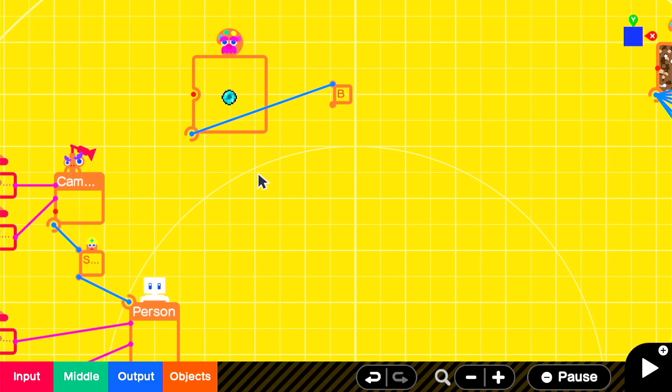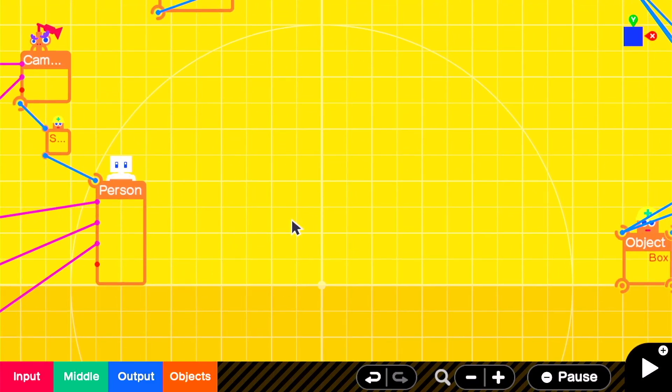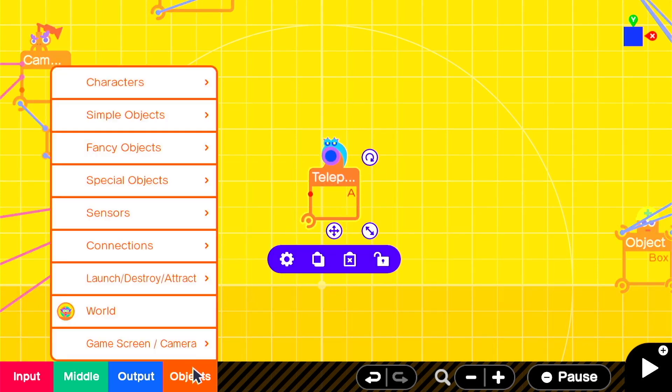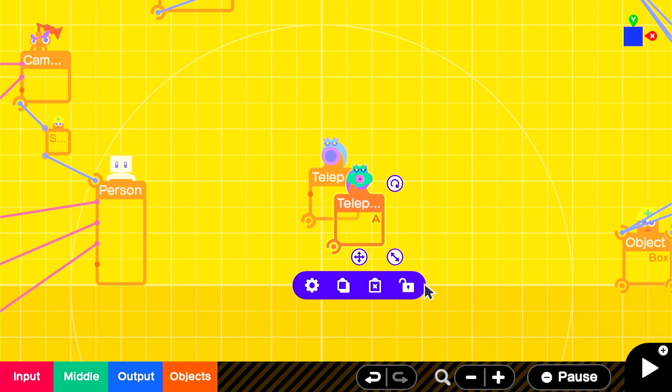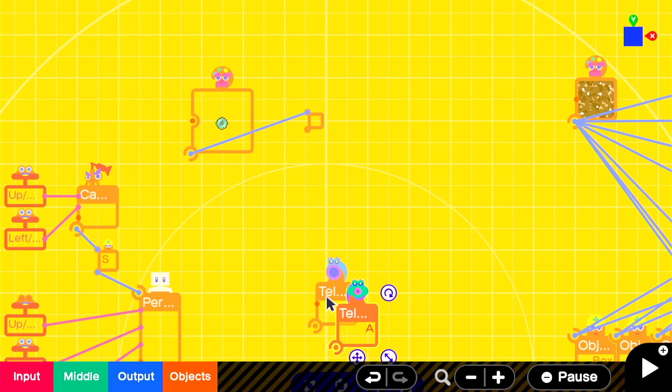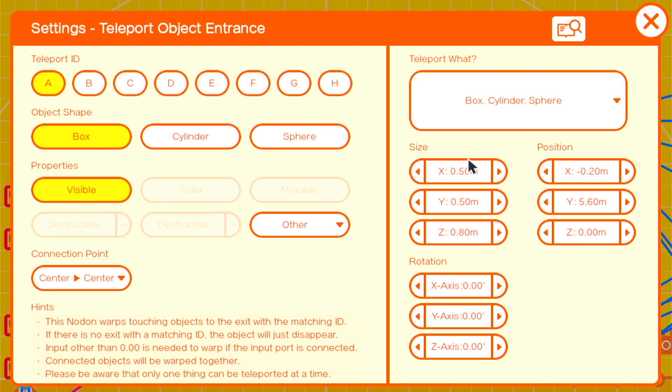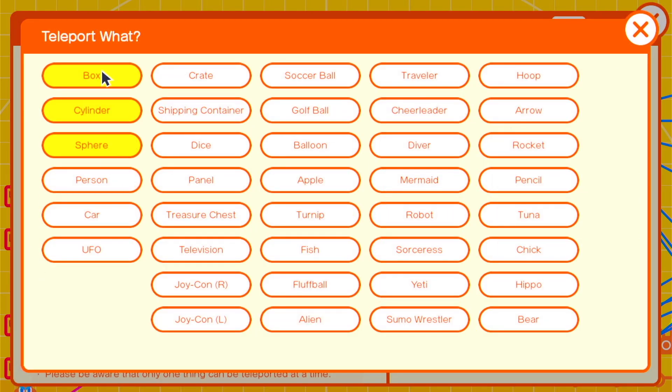Now we'll start to work on the pearl throwing mechanic. We don't want to throw directly out from the screen since that doesn't look really natural, so we're going to end up creating a hinge mechanism to throw it at an angle. But first we're going to add two teleport objects, an entrance and an exit. The entrance will be set to teleport spheres so that it only teleports the enderpearl.